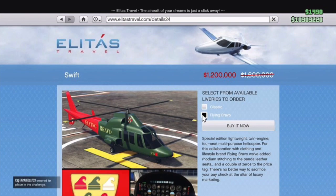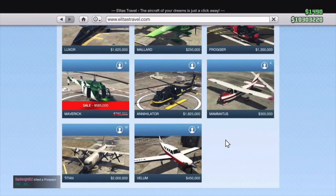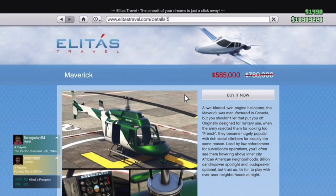The other version of the Swift, the Flying Bravo version, is also on sale — instead of $1.6 million, it's $1.2 million, so all of those are getting 25% off. You've also got the Maverick — instead of $780,000, it's $585,000. These helicopters literally spawn everywhere, so purchasing one would be one of the biggest wastes of money of all time. Please don't. If you go to an airport or a helipad, you'll find a Maverick, so don't really worry about that.